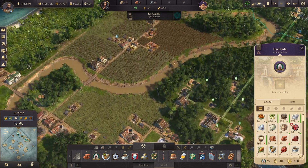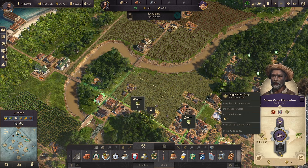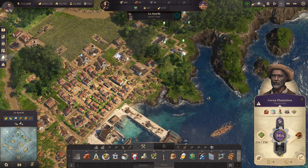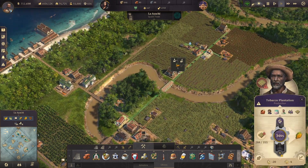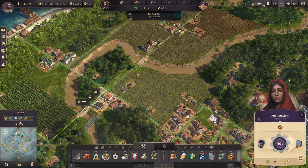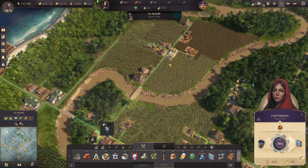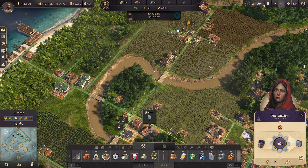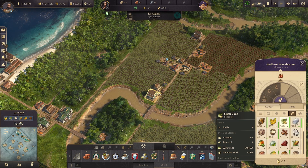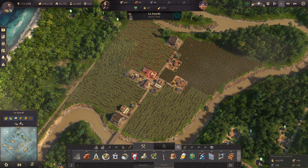We're building our first one here on La Ayacha. What I'm going to do is get rid of a lot of these sugarcane plantations we have currently. We're going to get rid of those, get rid of the cauchouk, the cocoa — basically everything over here except for the tobacco. You cannot grow tobacco in the hacienda, but you can grow everything else. Our fuel station is likely not going to reach all the way over to where I placed the hacienda down for cinematic purposes, so we are going to move it over here. I'll have plenty of room once I get rid of all these farms. I have enough stuff in storage, so I'd be perfectly okay going ahead and destroying a bunch of this stuff.